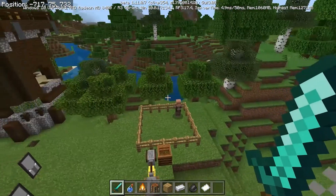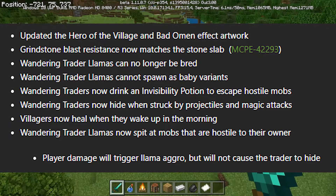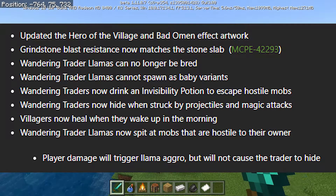Another feature is with the wandering trader. They now drink an invisibility potion to escape hostile mobs, or when they're hit with arrows or any projectiles, they'll drink invisibility potions so you can't see them. That's pretty cool.